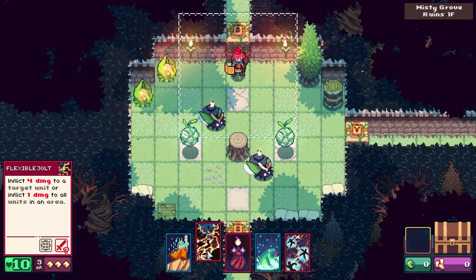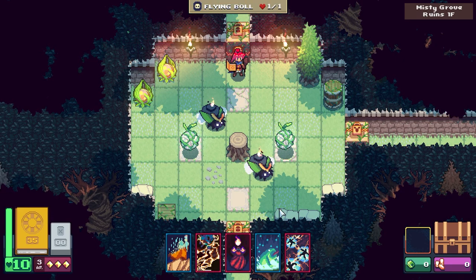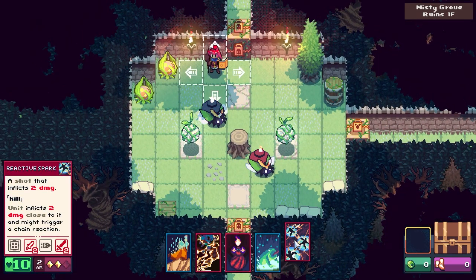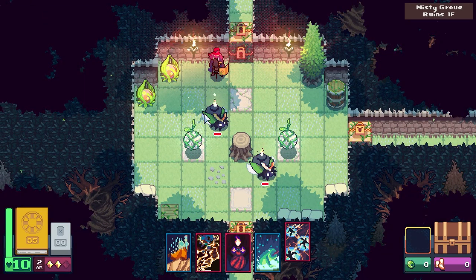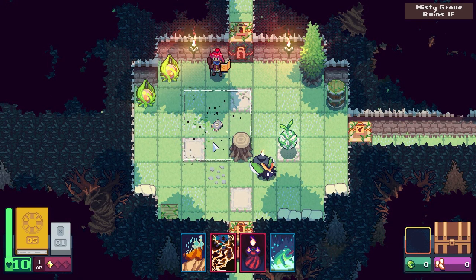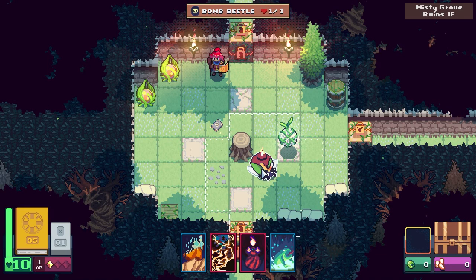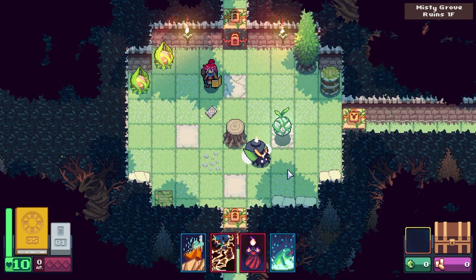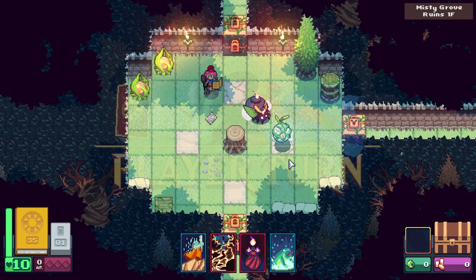I remember that moving costs one AP. We have three AP — casting a spell costs an AP and moving costs an AP, so we've got to be a little bit careful. I'll just do one move over here. We'll kill this thing and it blows up anyway. Oh my God. So we have one AP left. We could obviously do a teleport or something. I'm just going to scoot down one — I'm not too worried about this beetle making it to me and exploding.